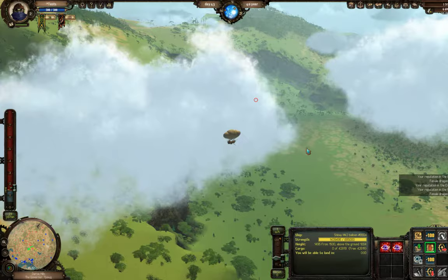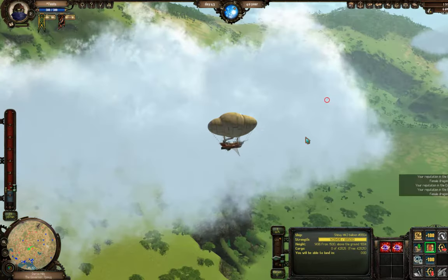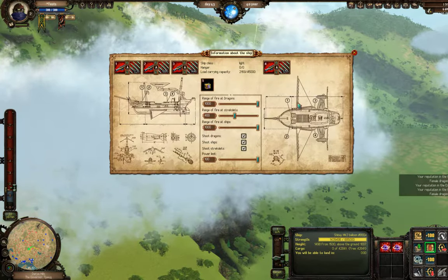What we're gonna do is hit I or click on the gear to go to vessel info, and we're gonna make sure that each of these is set to A for automatic.